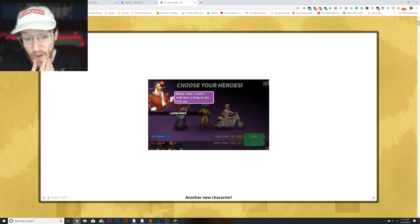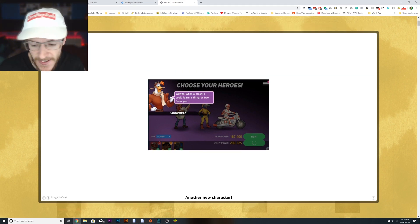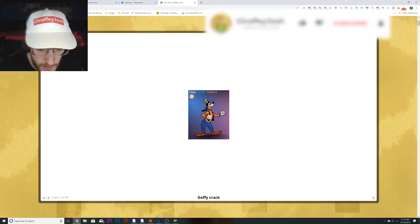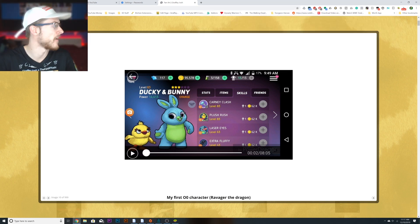Launch Pad! That's another one of those secret characters they've confirmed, which will probably never come out — like we're still waiting on Kim Possible, aren't we? Oh, look at Duck and Bunny — my first orange character. Very nice. Congratulations.